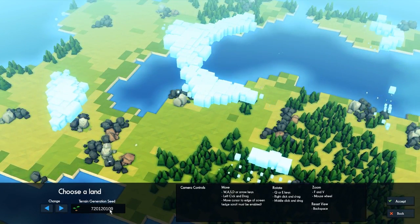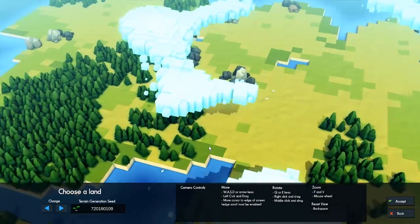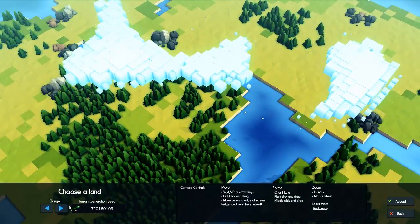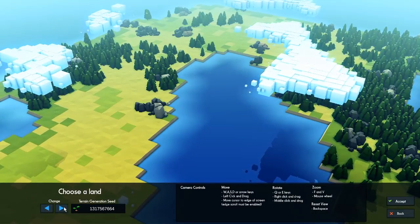And let's see for the world — I haven't seen this before that you can type in whatever seed you want. So that's pretty interesting. You can set whatever seed, you can choose the seed someone else is playing with, so that's pretty cool. But let's go random and go through a few different worlds and see if we can find one that suits pretty good.